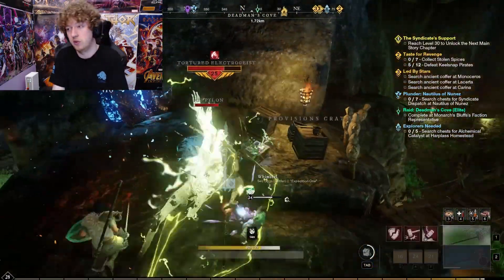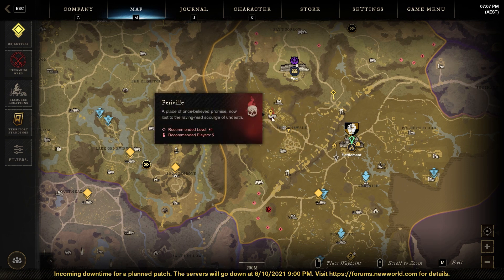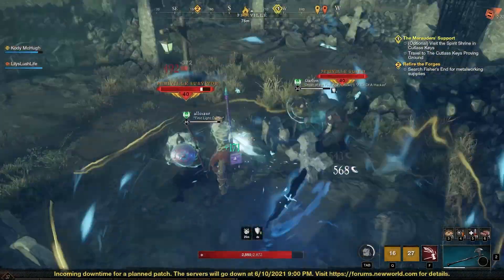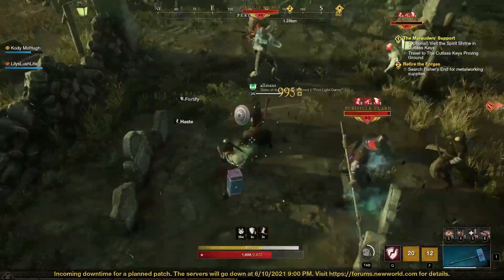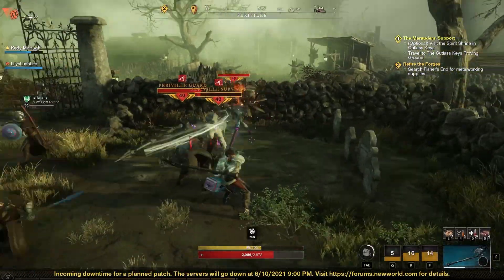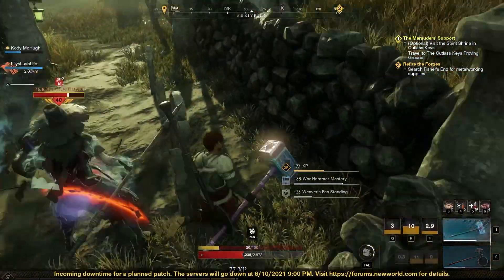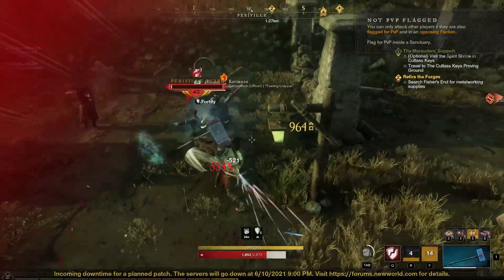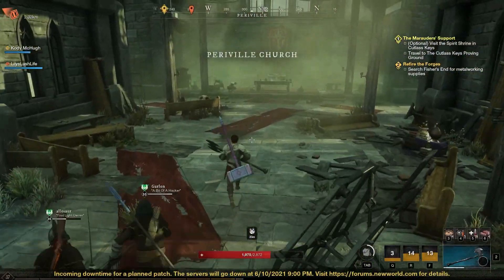There are other elite zones at different levels as well. At level 40 there's one in Weaver's Fen called Periville, and one in Cutlass Keys on the bottom right-hand side called Stone Skull Fort — both are really good. I did the Weaver's Fen one today at level 37 and it was pretty manageable solo, though having others makes it easier. There's also one at level 50 in Morningdale, top right-hand side of the map, called Scorpius — apparently really good for weapon XP leveling.